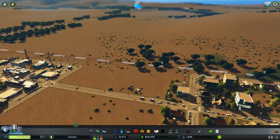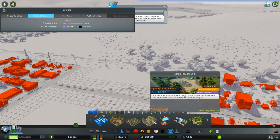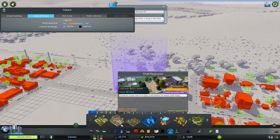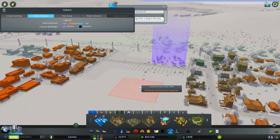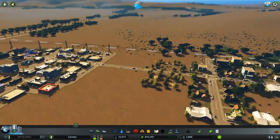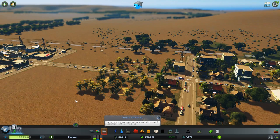I got an idea of what I want to do in this area. I'm thinking we have some parts now - I think we can put a park right here and put one on this side. That kind of covers both of these areas. It did take some money but that's okay. This is a playground area and this is a park.